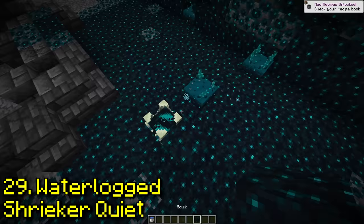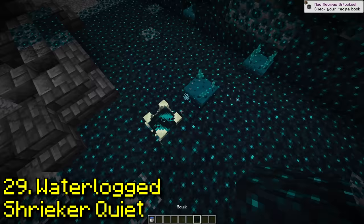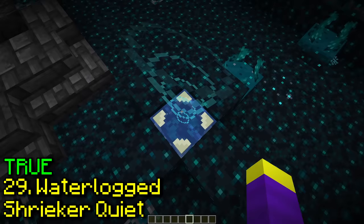Does waterlogging a skulk shrieker stop it from making noise? Yeah, it's not making noise. I wonder if this also stops the warden from spawning. No, it does not.